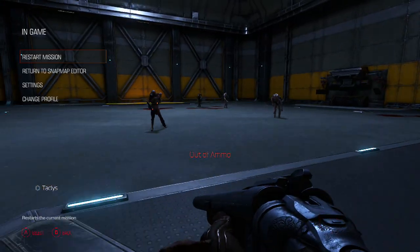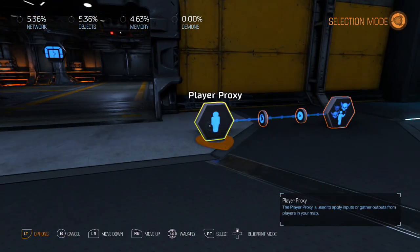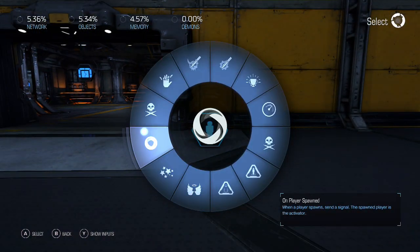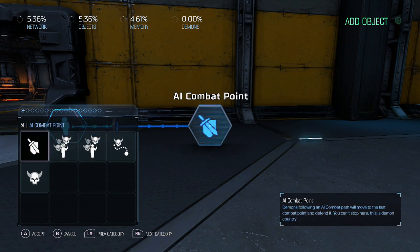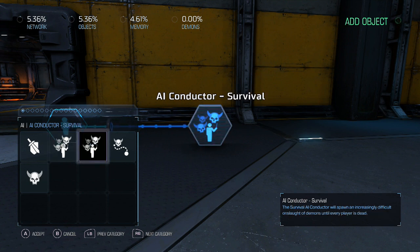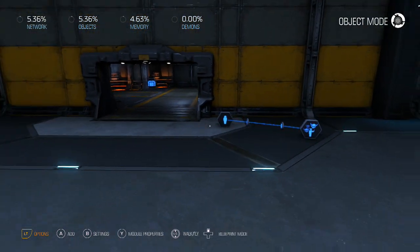Alright, let's get into the tutorial. This is pretty easy to get set up, but the fun and more complex stuff starts when you customize further. Step one: grab a player proxy, choose 'on player spawned,' then go to the AI tab and select AI Conductor Survival. We place it and then set active — just like that, it's working.